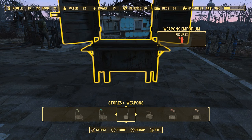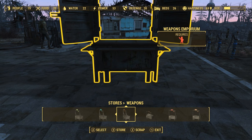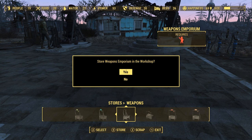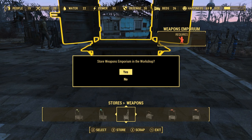And depending on which one you do, you get half of the coins back that you invest in it. So with the Weapons Emporium, you invest 3,000 and you get 1,500 back. Now since you're not actually scrapping it, you just keep getting 1,500 back.